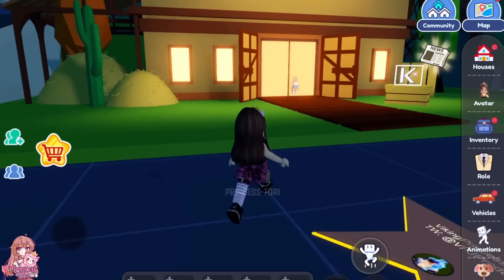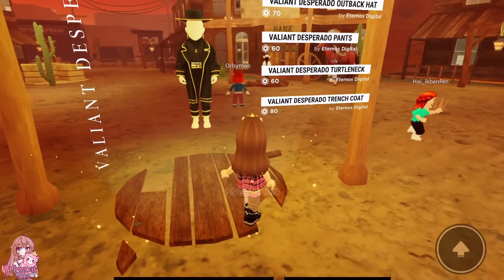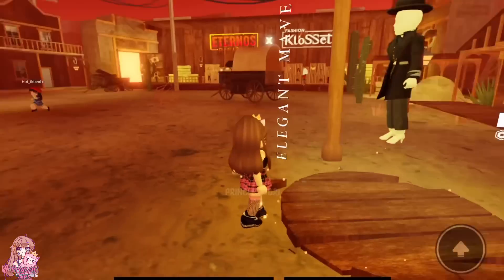As last time, you will be teleported into the pop-up where you can view all the UGC creators' outfits. They look amazing — I really love how they are showcasing their items like this.